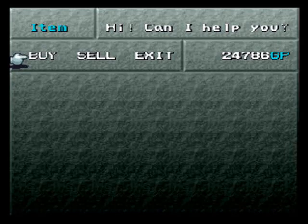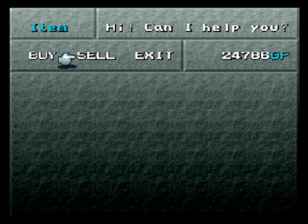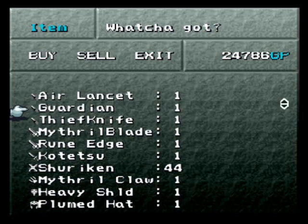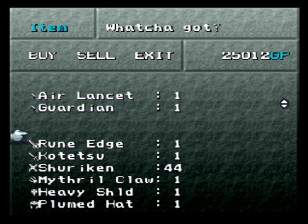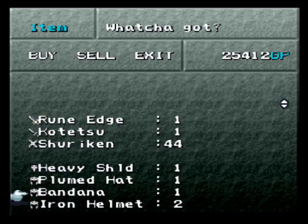Let's look in here - they've got some new stuff to buy. They're selling remedies now for a thousand GP each. You won't need many remedies, to be honest - they're very handy to have later on in the game when there are enemies throwing more and more status effects at you, but we should be okay for now. And yet again they're selling warp stones, but we don't need them. I can sell some bits. I only got one GP for that - I think I'll live. Mithril Claw, we shouldn't need any more of those.